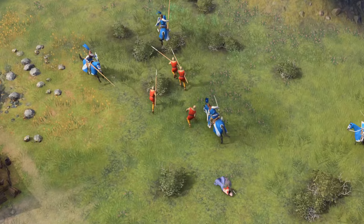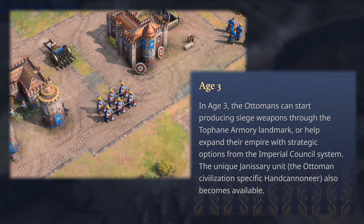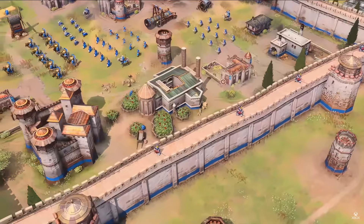In the Castle Age, the Ottomans can start producing siege weapons through the Tophane Armory landmark, or help extend their empire with strategic options from the Imperial Council system. The unique Janissary unit, the Ottoman civilization-specific hand cannoneer, also becomes available. Depending on balance, most players would likely opt for the Tophane Armory landmark, but we'll have to wait and see how the Imperial Council system works first.